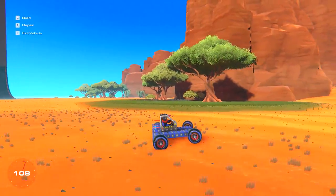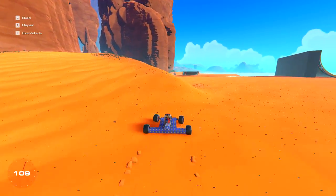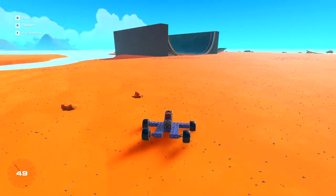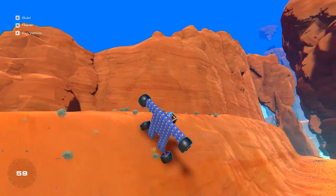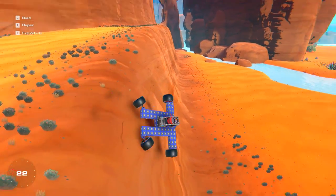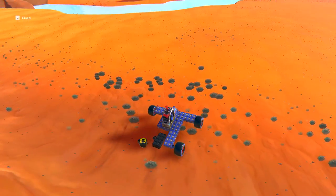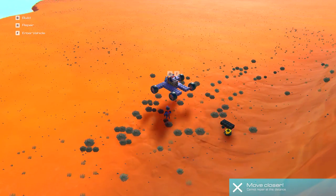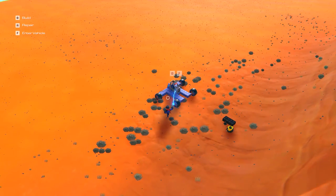Whoa, it's quite fast already! It's a bit light on the front - it kind of rises up. Let's repair the thing and go back into build mode to make some adjustments. It seems the front part of the vehicle is either too light - it's not being held down - or this part's too heavy at the back. So maybe we need just more stuff here to weigh it down.